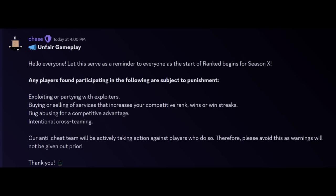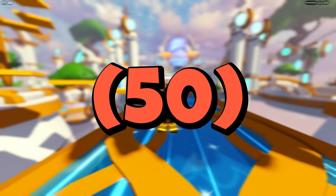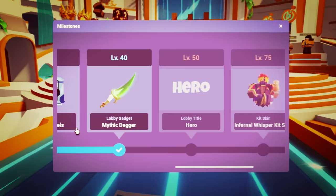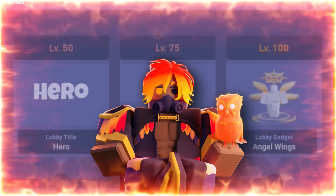Here we have the ranked squad game rules. Bedwars increased the max player level from level 50 all the way to 100. With that being said, there are some new milestones. At player level 75, we have the Infernal Whisper Kitskin.